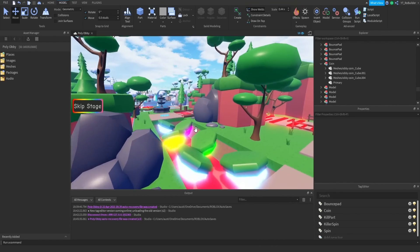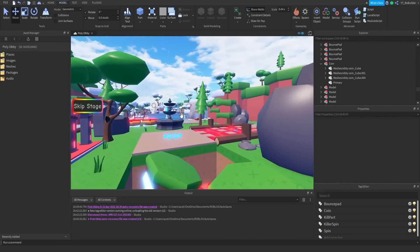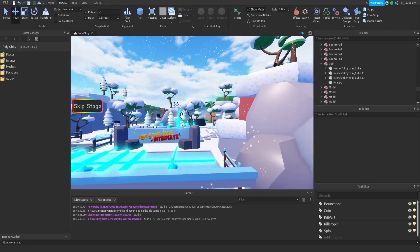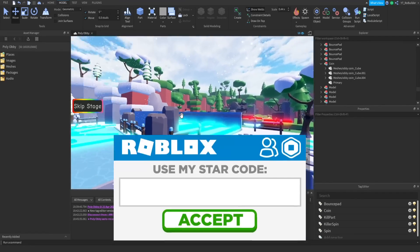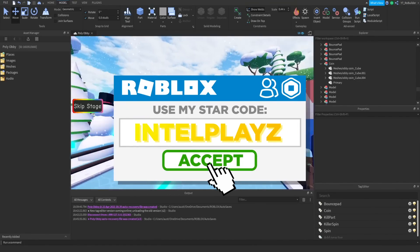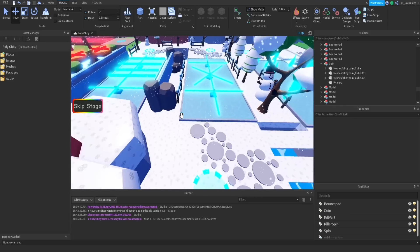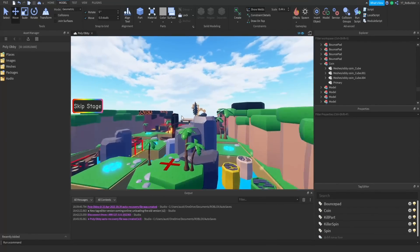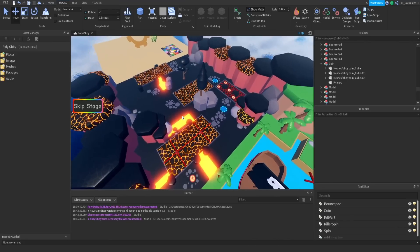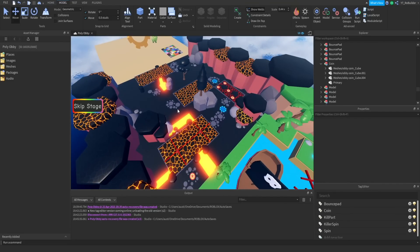I'm just trying to keep hammering out this series and I really want to get this game out someday. There are already a few people very publicly copying my whole idea here, so I'm trying to be a little quicker. It's a win-lose world out here, but I'm trying. Today I want to finish the lava zone. I'm working on so many things at once, jumping back and forth. I have a whole other series idea that I want to start, but I'm not sure exactly how I want to attack that one yet.